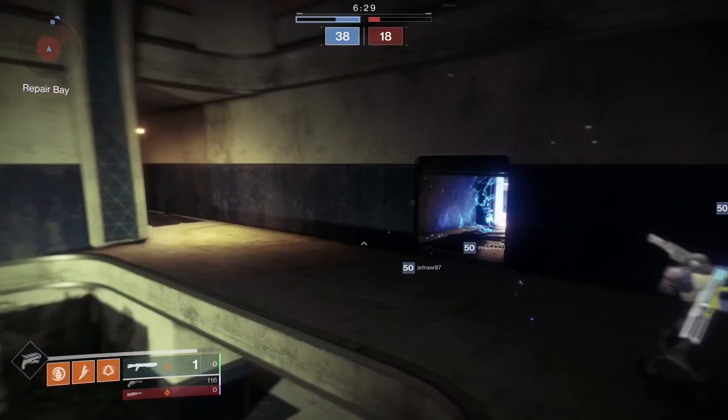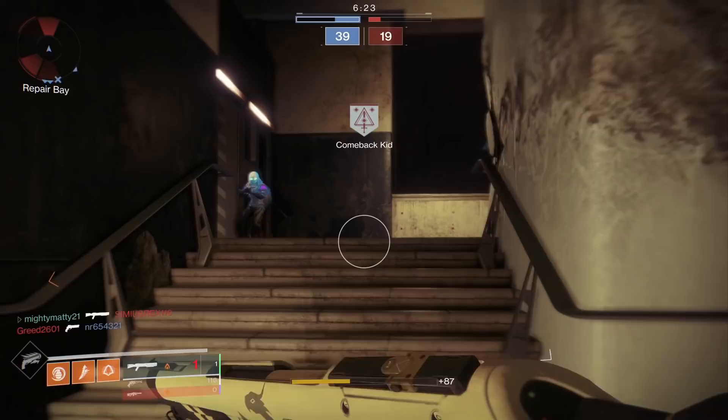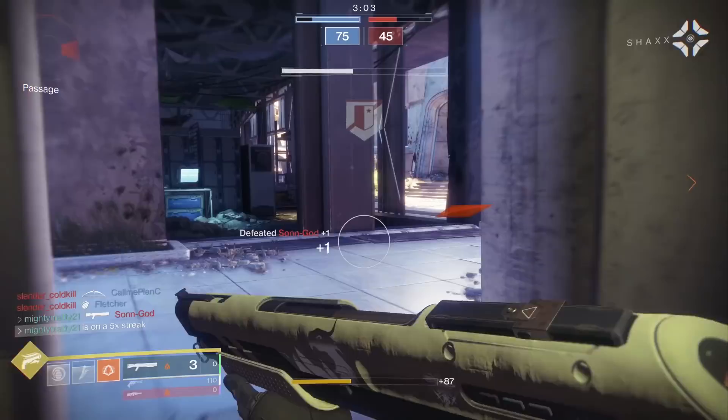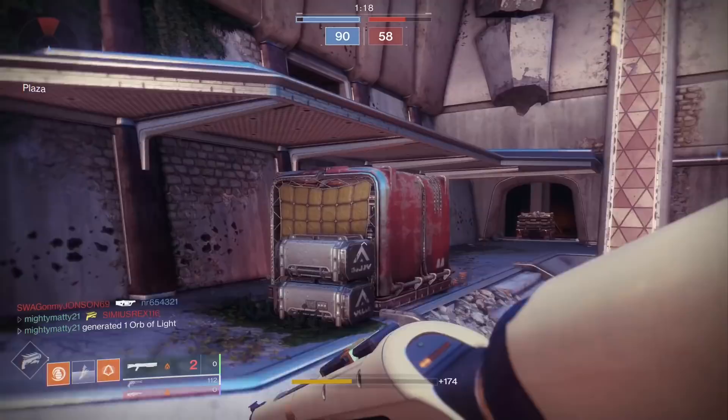Today guys, we are looking at the Shotgun Wishbringer. I've been really curious about this one for quite some time, considering that Shaxx is actually selling a god roll for reaching Legend rank in Valor. The roll we're looking at today is Mighty Matt's roll, and this one is actually even better than Shaxx's roll. So first up, before we get into how this weapon performed in Crucible, let's go over these perks.